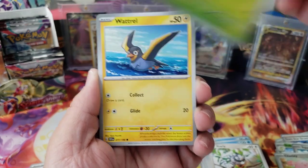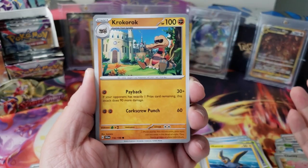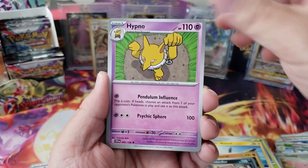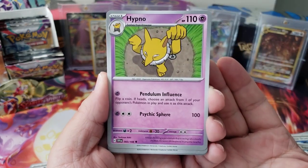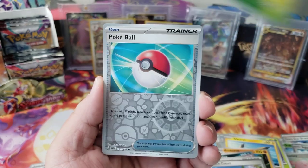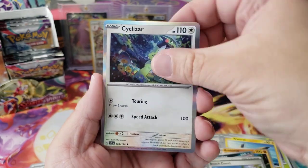Tarountula has a really cool Illustration Rare. Croconaw — I can never say that right — Bombardier, Hypno — dude, he's scary, and he has a cool Illustration Rare too, I really want that one. Beach Court, Haircross, a Pokéball, and Cyclizar — who is this? I'm assuming it's like the pre-evolution of the legendaries because they look alike.